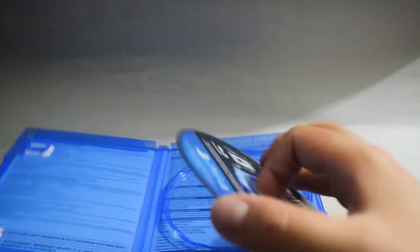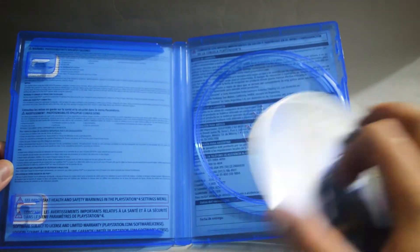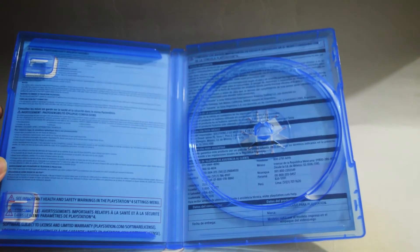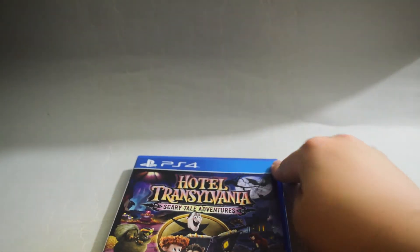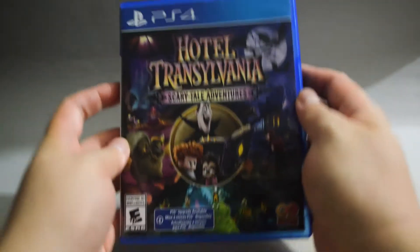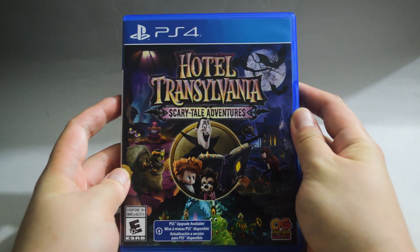Behind the cover we see warning information in different languages. So I think that's it for this unboxing — Hotel Transylvania: Scary Tale Adventures for PS4. Thank you for watching and don't forget to subscribe for more unboxing in the future.